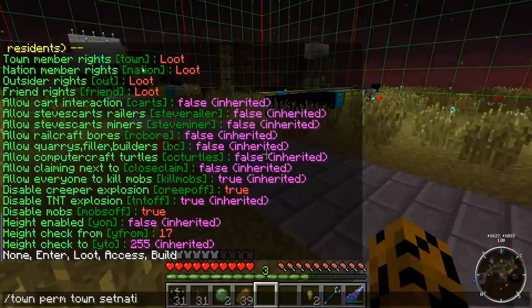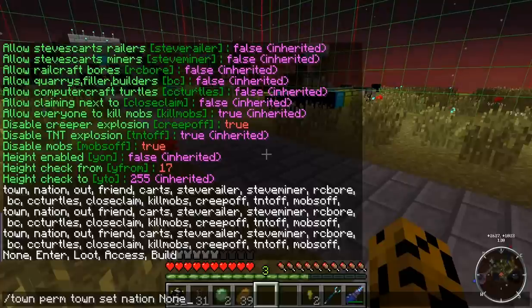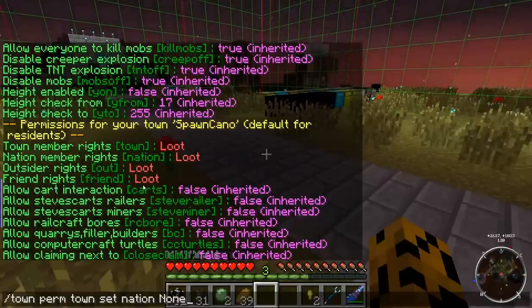Let's look at the nation permissions. The nation can do the same thing — /town perm town set nation — and as you can see they have the same options: none, enter, loot, access, and build. Outsiders have the same set of permissions you can configure as well.